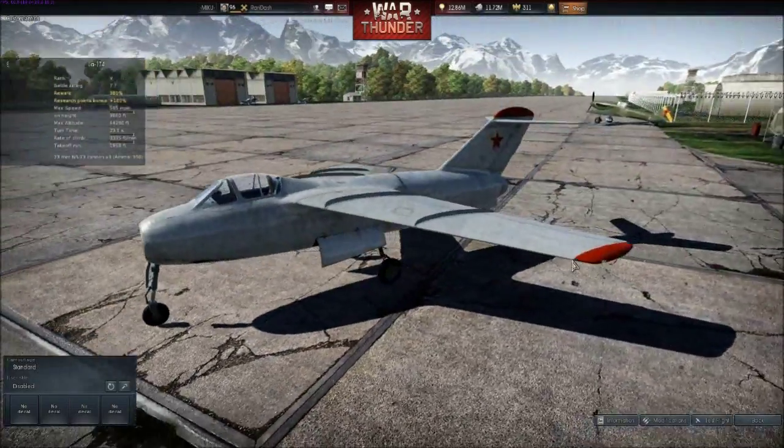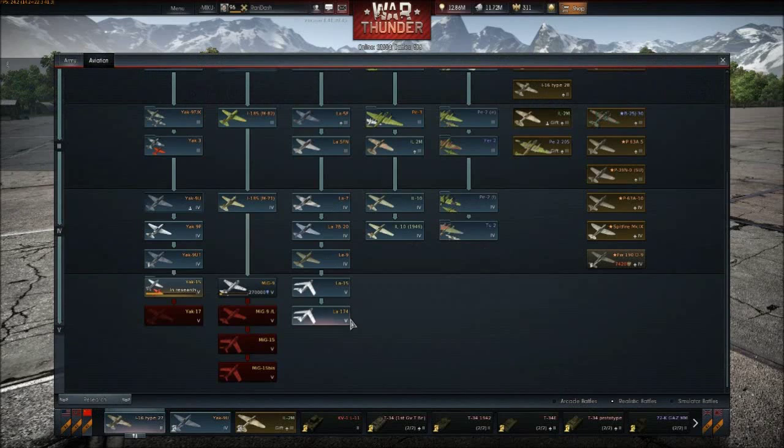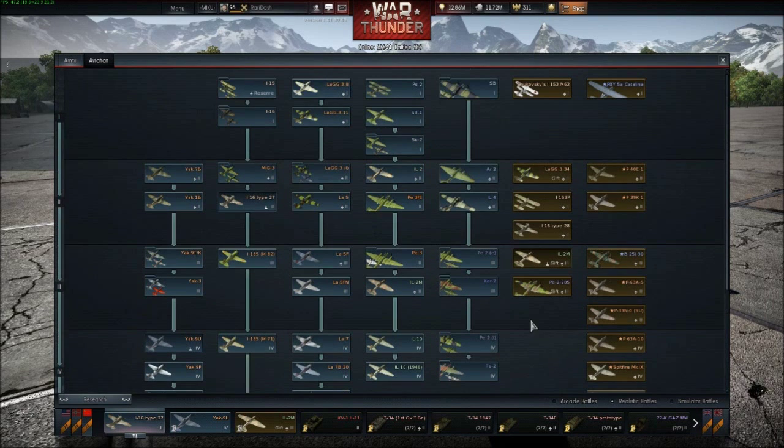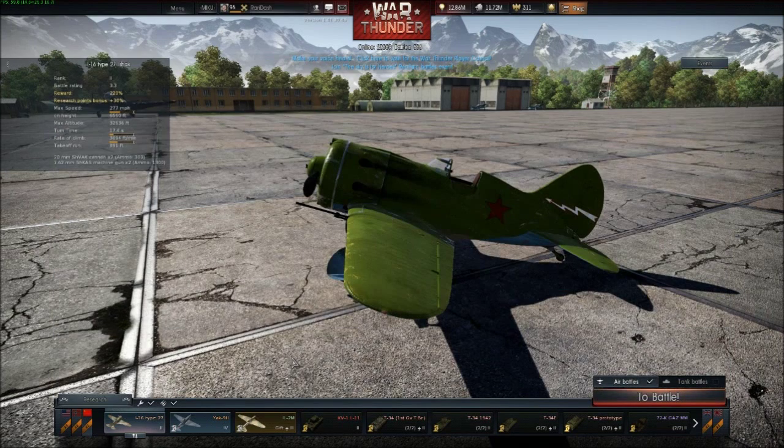Now's your chance to get in and get the LA-174. You can either purchase it with Golden Eagles, use free experience to automatically make your way up the line, or you can just try to grind it out, as I did. It's in the LA line. Thanks for watching guys, and I will catch you in the next War Thunder video.